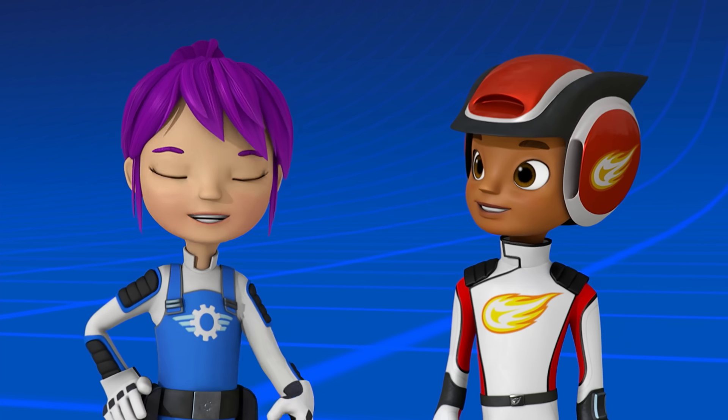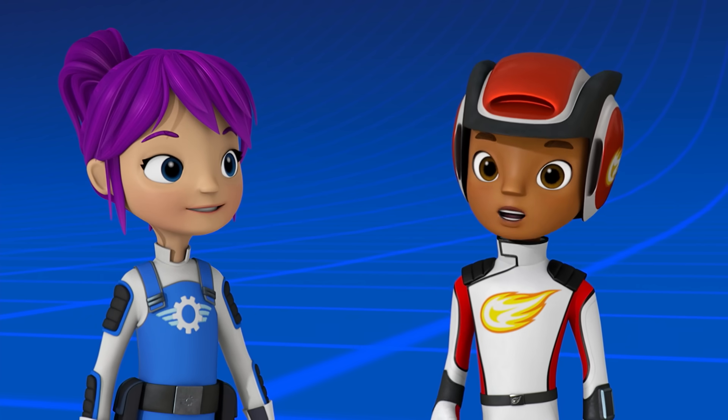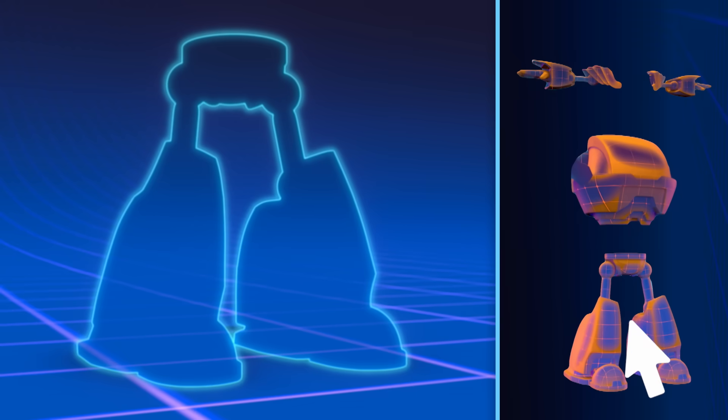Robotics step one: design our robot. I know — let's give our robot legs so he can run and jump. Drag over the robot legs to start building.